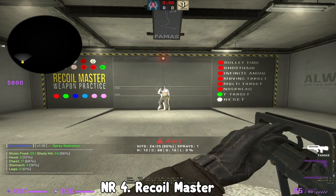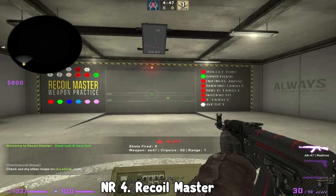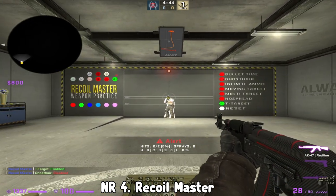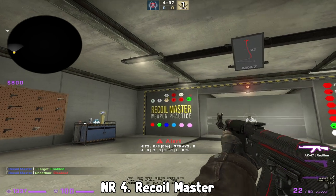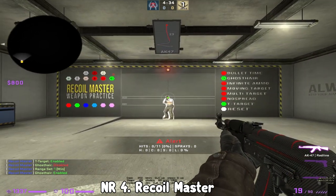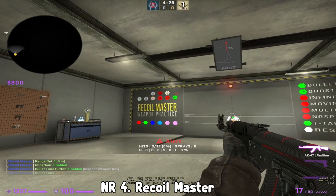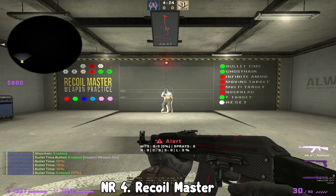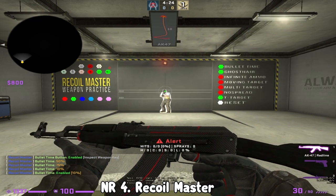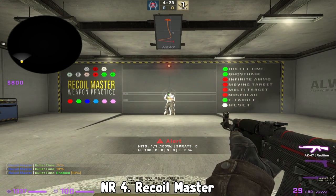Or if you're an AUG player, maybe you want to learn the AUG pattern. There's a lot of customization possible. The map basically starts out with a ghost and no target. I like to have the target on and the ghost turned off, and just spray a target in general. Then you can keep putting the target further and further depending on how comfortable you are spraying. You can use the ghost especially if you want to have a lower bullet time. I'm going to turn bullet time on here and let's say you want to practice at 10% bullet time.